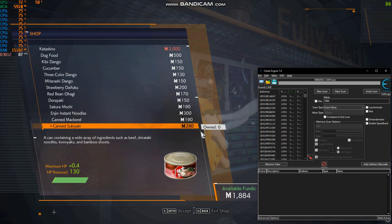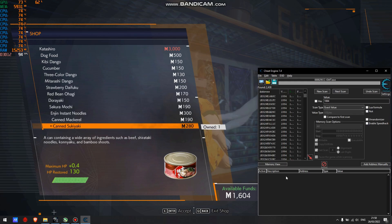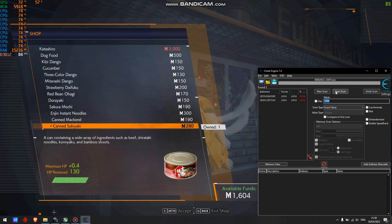Now buy something and go back to Cheat Engine. Enter how much money you have left and hit next scan.